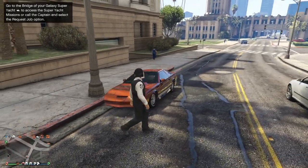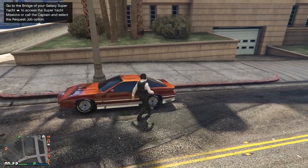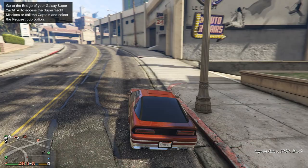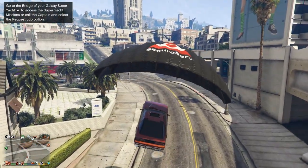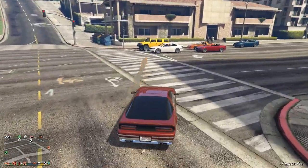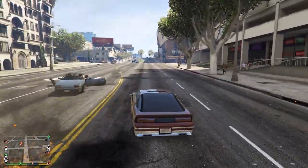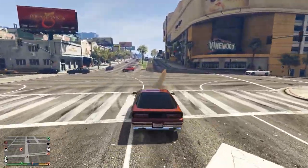This is the Ruiner 2000, a very cool looking muscle car. It features a top speed close to 120 miles per hour, a cool parachute ability that lets you launch into the air and parachute for a very long time, and absolutely amazing homing missiles — up to 8 of them — allowing this vehicle to somewhat defend itself against enemies.